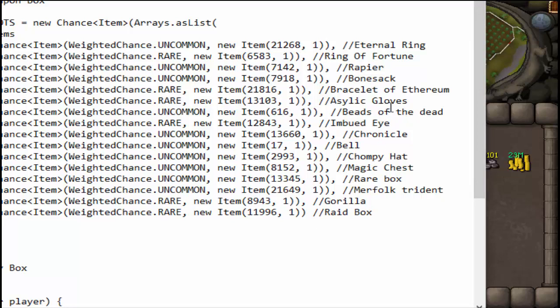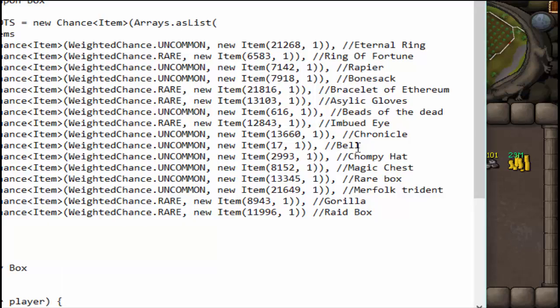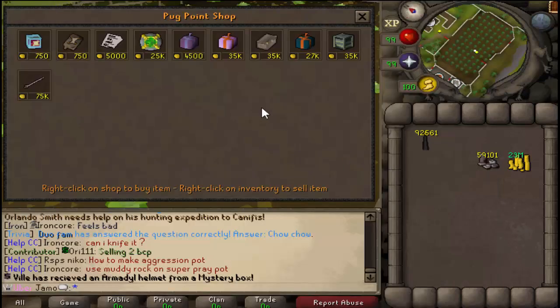In terms of what I would want: gloves would be cool, a bracelet would be cool, I could live with bone sack. I don't want a rapier, I don't want a ring of fortune, I don't really want an eternal ring. I'd take it, but I don't want it. I don't want a bell, I don't want the chompy hat. I don't want a rare box or a magic chest because I could just buy one of those. I don't want the trident. The problem is there's a lot of bad. But with the raid box, there's some bad stuff in there too. A raid box with the twisted bow — that would be crucial. I'm gonna second guess this decision, I just feel like there's so much more I don't want than stuff that I do want with this table.